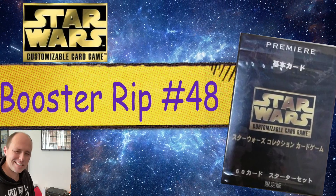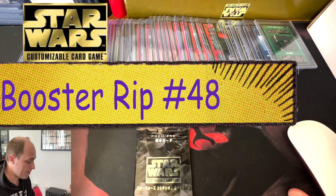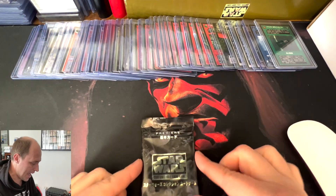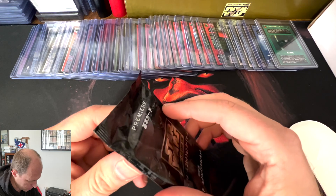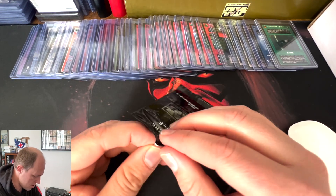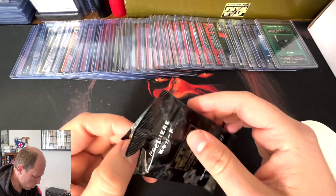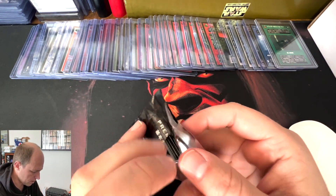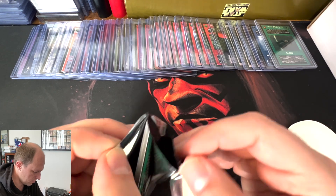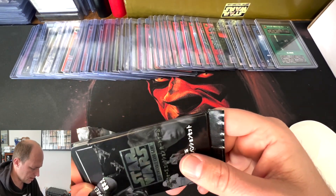What's up, Star Wars CCG Japanese collectors and fans, and all people who are curious about this pack which I'm about to open. It is part of Decipher's 1997 run in the attempt to do a Japanese language version of this game, which did not really stick, but plenty of product was made and it is our job to open it and collect it.